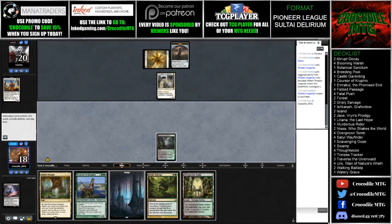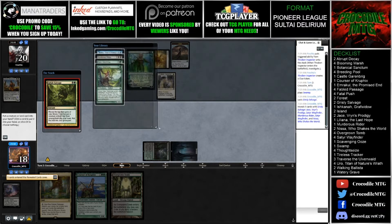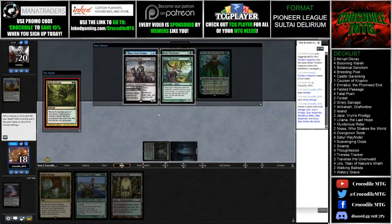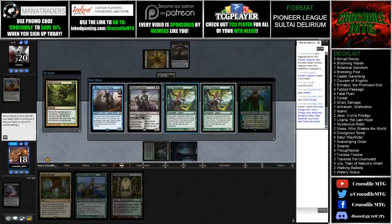Our opponent's Thraben Inspector comes down. Now we're going to play the swamp and cast Grisly Salvage. So we can take a creature or land card from among them. We can take Satyr Wayfinder, Murderous Rider, or Jace - our friend's Prodigy. Jace is a planeswalker and I'm leaning towards that. The other argument would be taking Satyr Wayfinder, hoping to find an Uro and a blue source next turn. That said, I think I'm just going to take the Jace here.